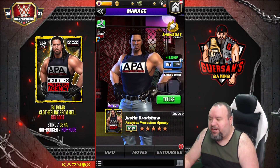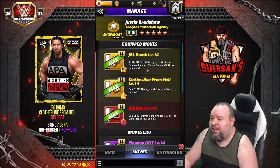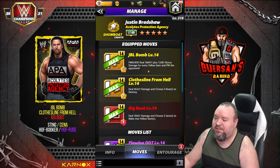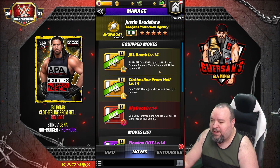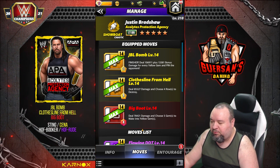The second moveset replaces Reversal with the JBL Bomb, an 11MP yellow finisher that deals 107,000 damage plus 13.3k bonus damage for every yellow gem on the board and pins the opponent — paired with Clothesline from Hell and Big Boot from the previous spec.